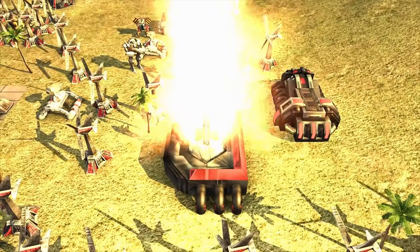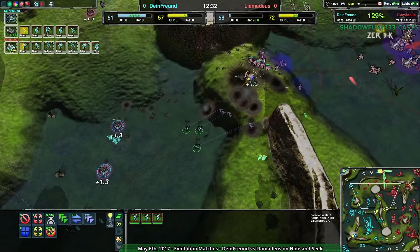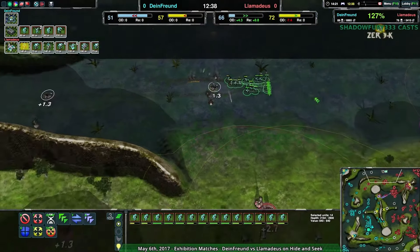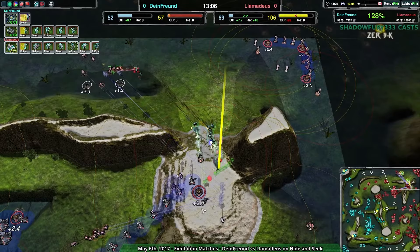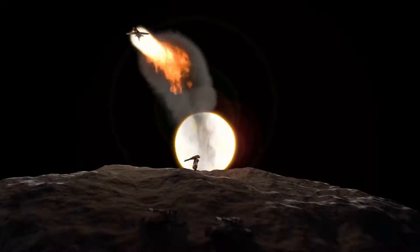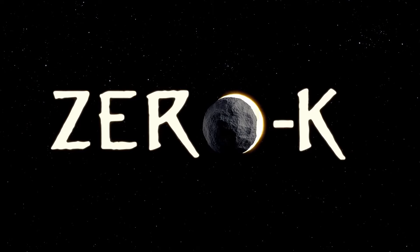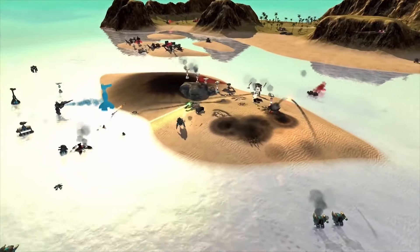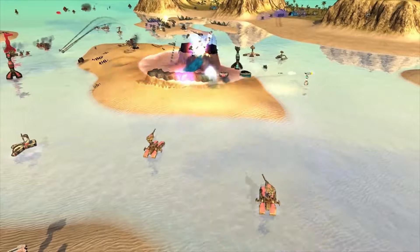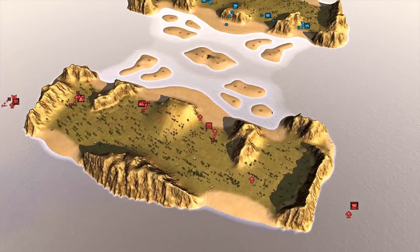Zero-K leverages Lua scripting, offering a sophisticated interface for gameplay enhancements and a highly customisable, user-friendly gaming experience. Unlike traditional RTS games with linear tech progression, Zero-K has a flat tech tree, giving a more flexible approach allowing players to access advanced units and strategies right from the start. Zero-K is praised for its depth, innovation and player-friendly mechanics, and its open-source nature and active modding community keep the game relevant and continuously improving. It stands as a testament to the power of community-driven development, offering a rich and rewarding experience for strategy enthusiasts.